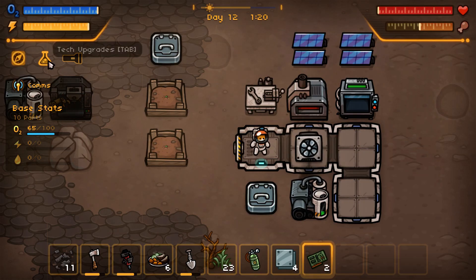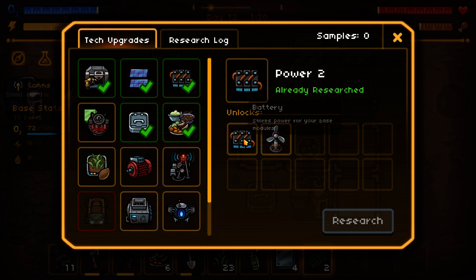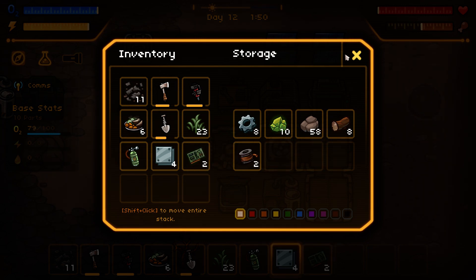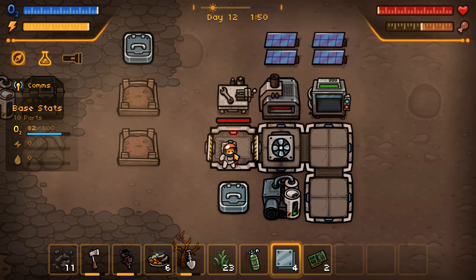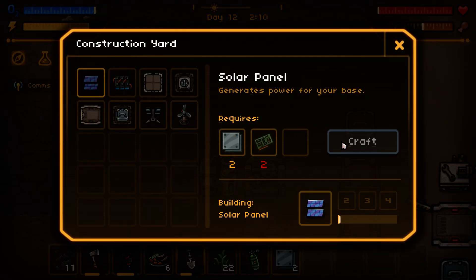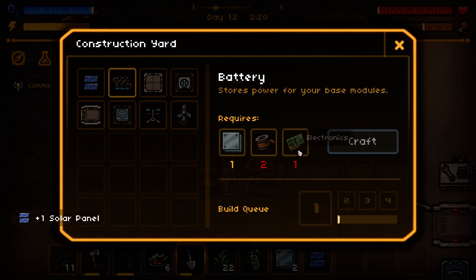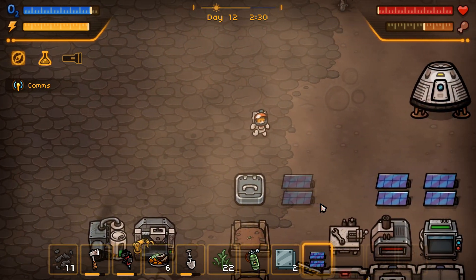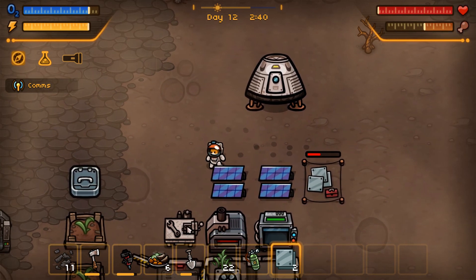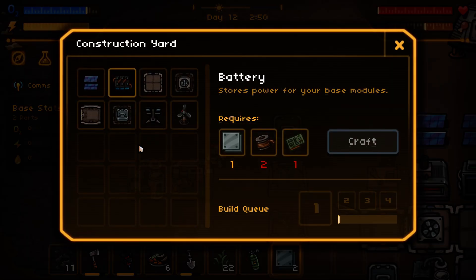We can't do motors yet. Motors are here and we need five samples, so that's the next thing we're going after so we can get this built. We need to build the battery and power this thing first. I really want this, but to do it we're going to need more materials. We need another solar panel, and you said it wouldn't connect through the workbench — and you're right, it wouldn't.